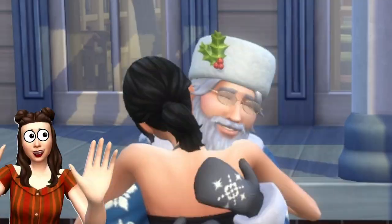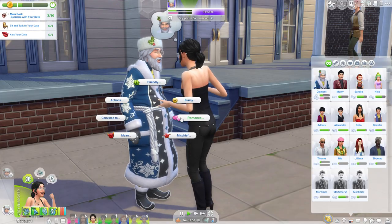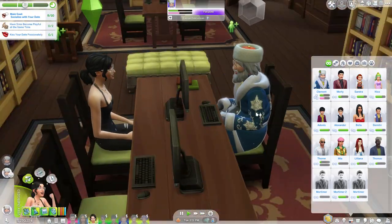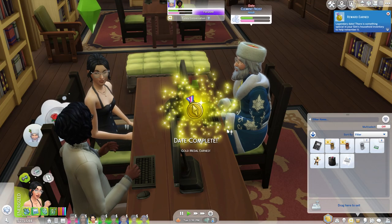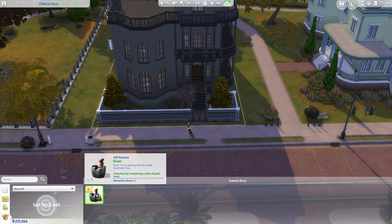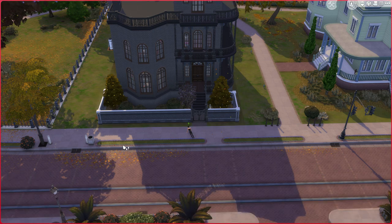Did you know you can make money off of dating? And no, I'm not talking about having a sugar daddy. If you have your Sim go on dates, they can actually earn some money. You do this by doing the date objectives, and once you've hit gold, you can cancel the date if you want to. Since the date was terrific, your Sim will receive a present in their inventory, which you can sell for extra cash. If you love this way of earning cash, there's really no stopping you from going on several dates back to back.